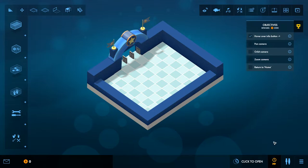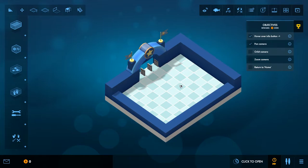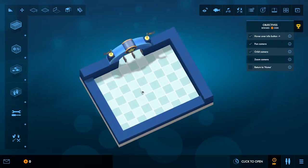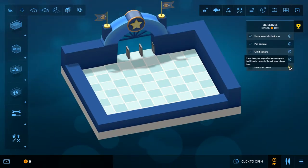Let's try to pass forward — nothing happened. Click to open, no. Pan camera: hold the right mouse button. There we go. Orbit camera — hold control to move. Zoom camera, and return to home. If you lose your aquarium you can press the H key to return to the entrance at any time.